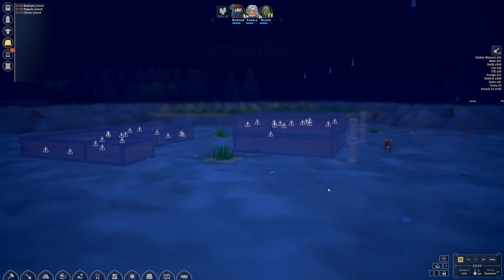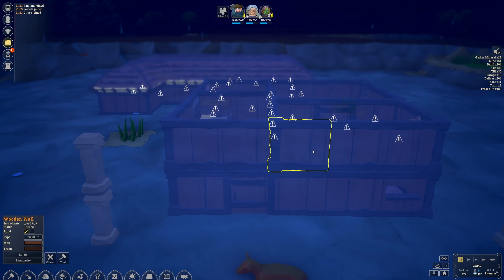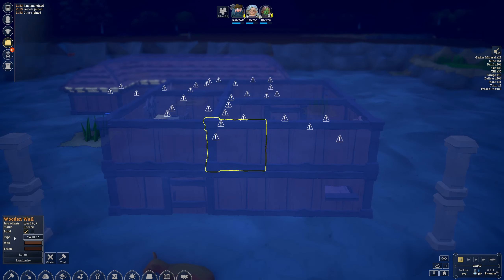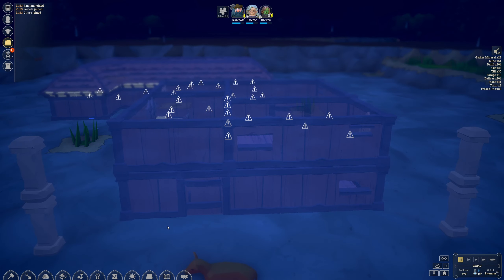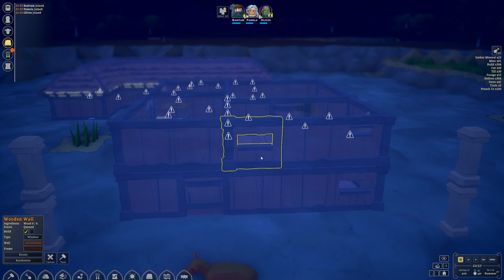The other thing I forgot to mention: if you select one of these walls, you see there's a type — so you can do wall or window. You can put some windows inside to make things look a little bit nice. But windows don't do anything — they are literally there just for looks. They don't do anything temperature wise, you can't see through them with a bow. Windows are just walls with a decorative hole in it — there is no gameplay difference between a window and a wall.